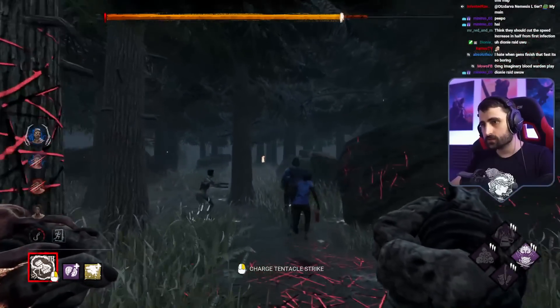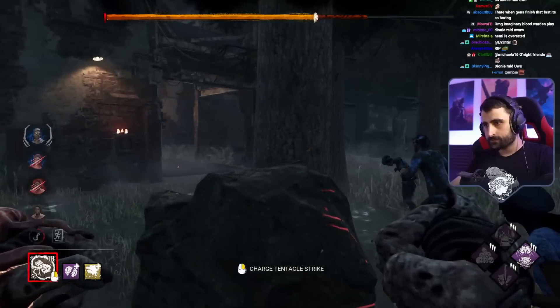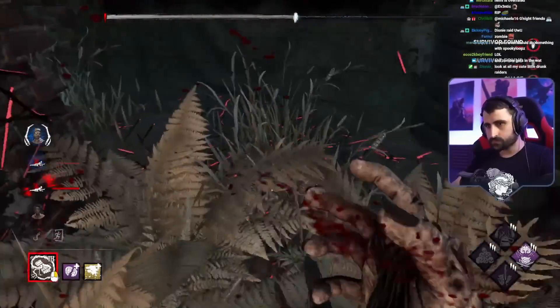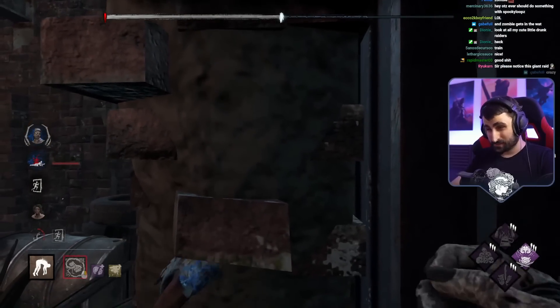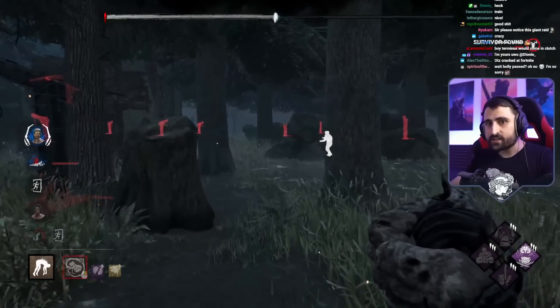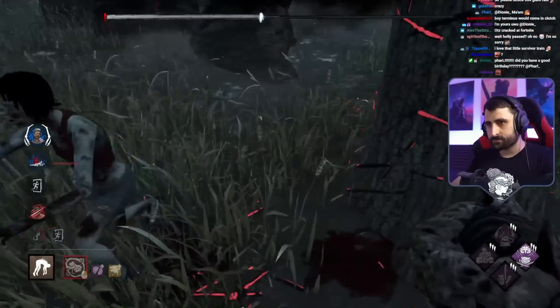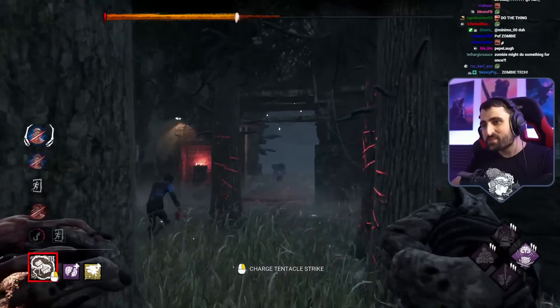What I was trying to take advantage of here is a bit of a risky tech that you can do with Nemesis, where his tentacle can sometimes hit through survivors. But the Nia dead-hard'd, which might have lowered her hitbox — maybe that's why it didn't work. I got her! Let's push her out. The problem here is that if I hook too close to the exit gate, they can actually pull off a safe rescue with enough healthy people. So my idea was to get close to a zombie, let her wiggle out, and immediately be downed by the zombie. But then this happened — I have an idea of how to secure one kill.